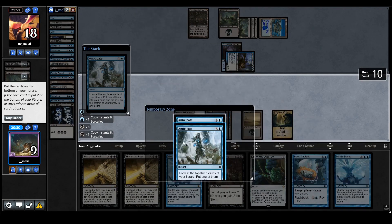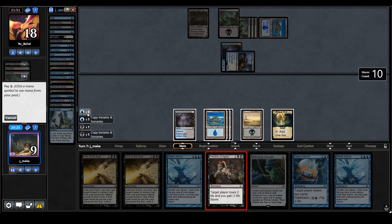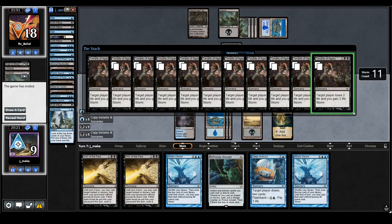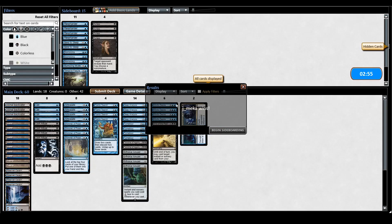Storm count is at 18. I'll take his Mind's Desire — I have the copy anyway. That's what happens when your opponent doesn't do anything; I'm just free to draw my cards.